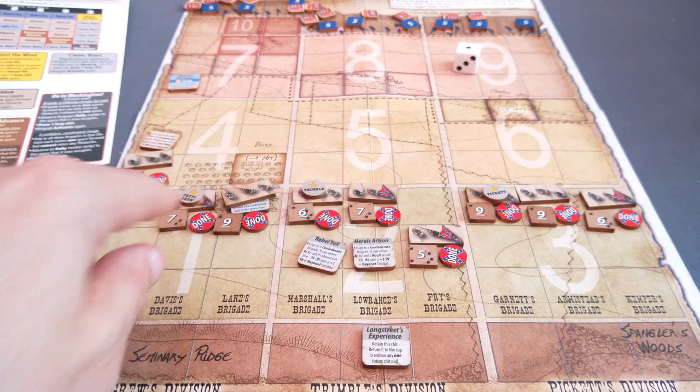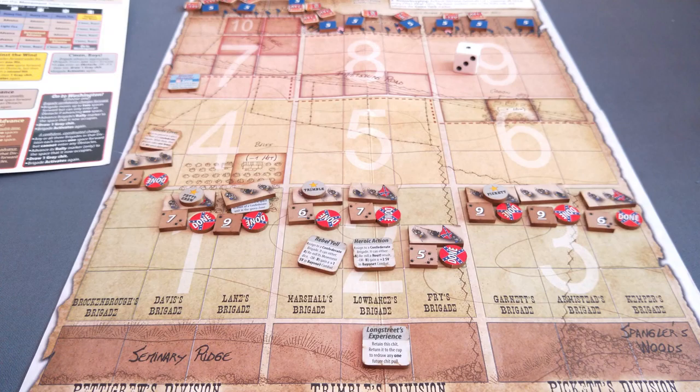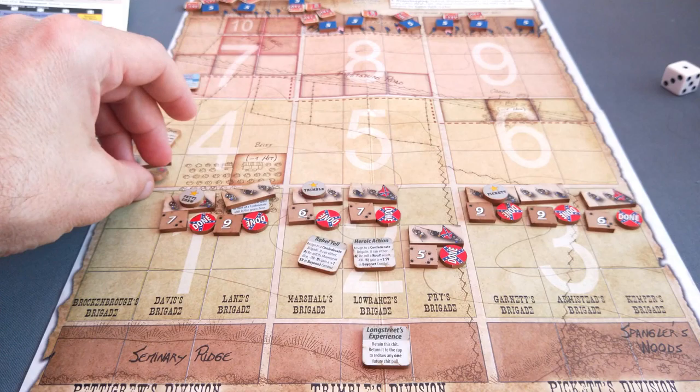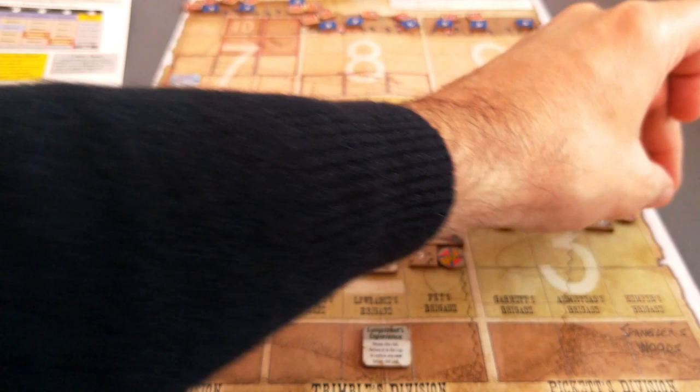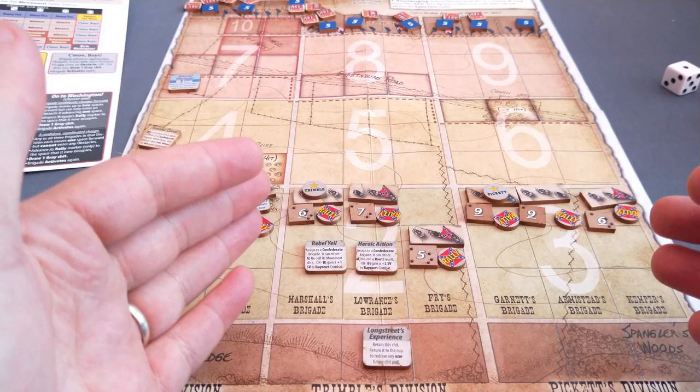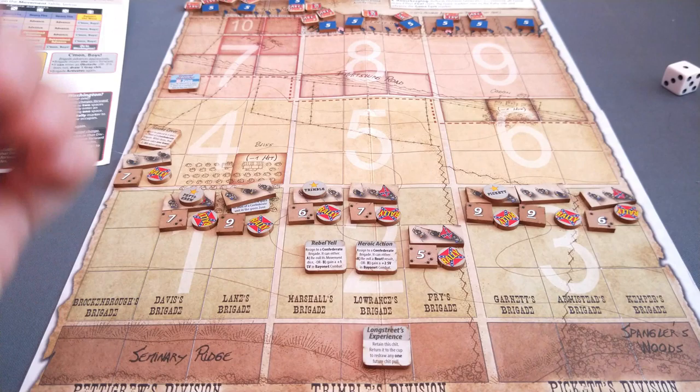That is the end of the first turn. No spotting here - I haven't revealed any of those fire markers, I'm still too far away. I then refresh the generals. Remove all temporary effect fire markers - there are none of those at present. We flip all the done markers over to their rally side so everyone is ready to go. We advance the game turn marker. At the start of the next turn, we will draw one Union chit, we can reassign our generals to our brigades, and we go through that again, gradually getting closer to the Confederate positions.